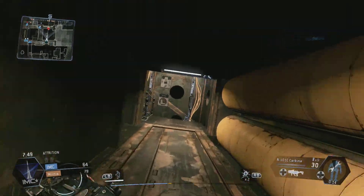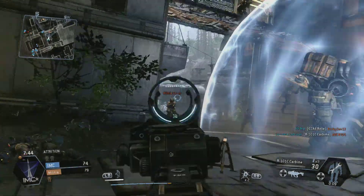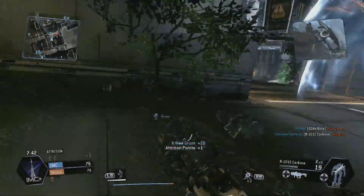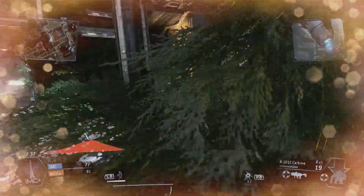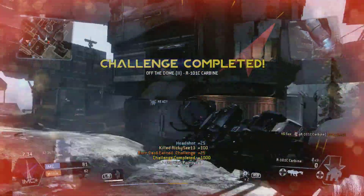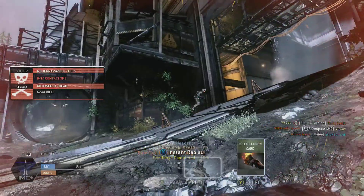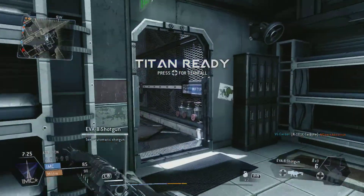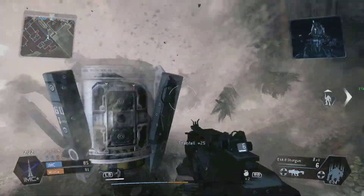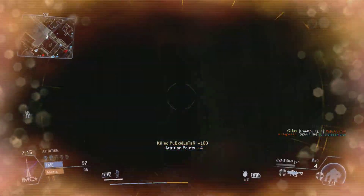I haven't used many new guns yet, but one I did try was a marksman rifle. I didn't like marksman rifles in Call of Duty Ghosts and don't use them at all, however I found myself enjoying this one quite a bit — it's actually not a bad gun. I've also been using the SMG a lot more lately. I'm starting to grow very fond of it; I didn't really like it in the beta but I like it a lot more now.